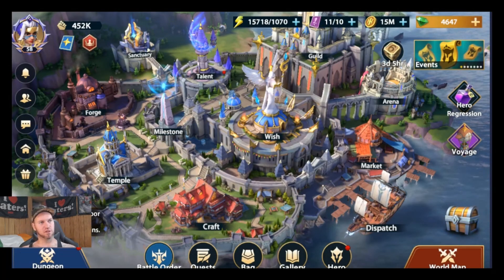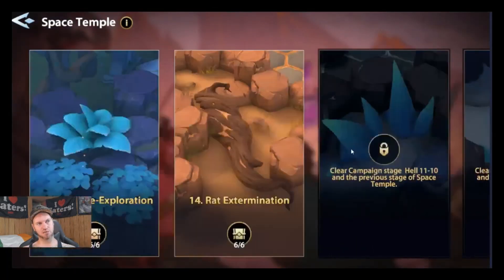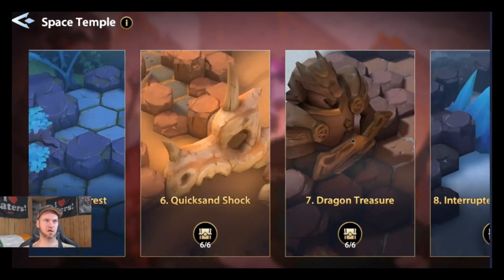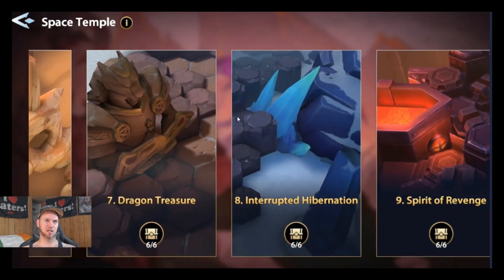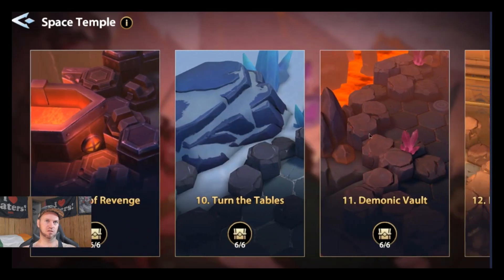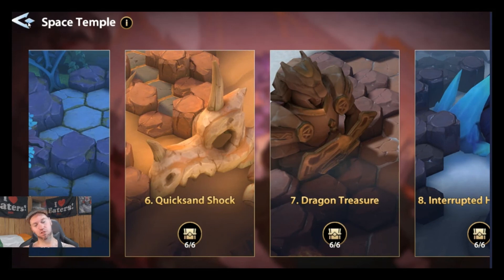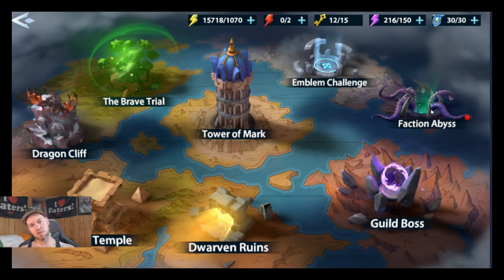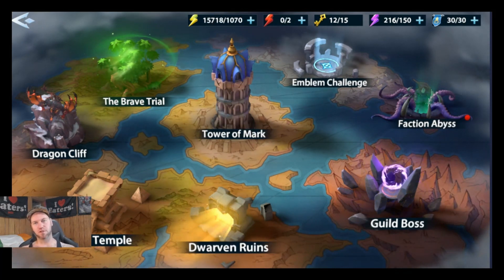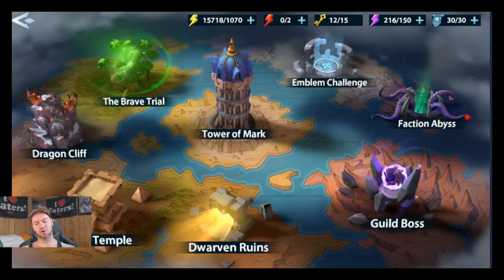We're going to make some new content tonight — I'm coming out with a guide to some of the space temples. A couple of them, like the Quicksand Shock puzzle, are really tricky and things have to be lit in a certain order. But for now, just enjoy the game, work on your team, build them up strong — you don't need all those mythics to compete right now. If you liked the video, hit like and subscribe, thank you.